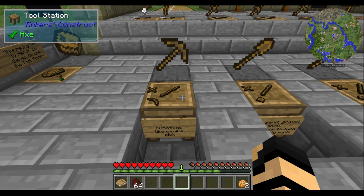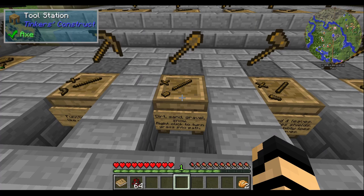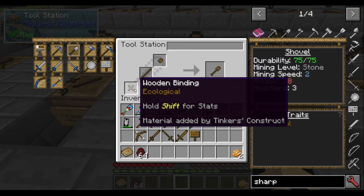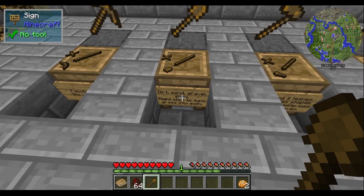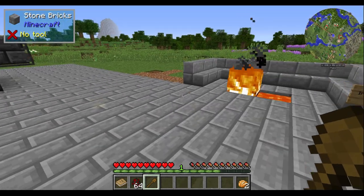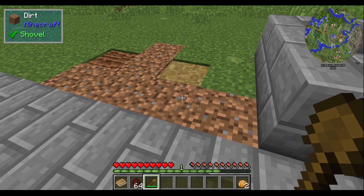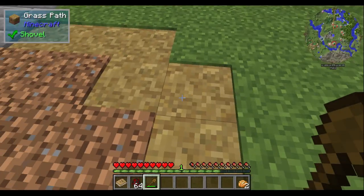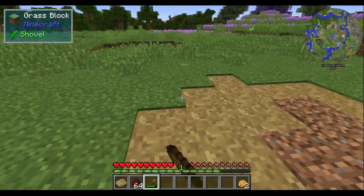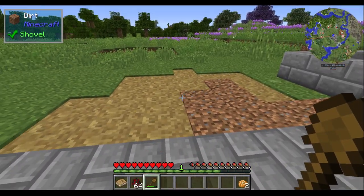Moving on to the shovel — it has a binding, tool rod, and shovel head. These tools may have slightly more material costs versus vanilla, but usually the ends justify the means because you get more durability, functionality, or upgradeability. The shovel is good on dirt, sand, gravel, and snow as normal. But if you right click, it will turn grass into a path. It does not work on dirt or tilled earth — only on grass — and mobs don't spawn on those paths, so it's useful for making your base more mob-safe.